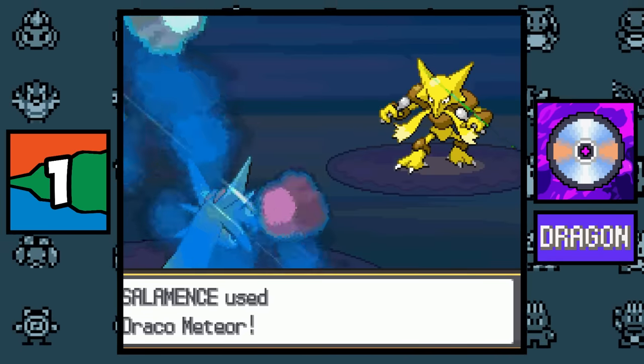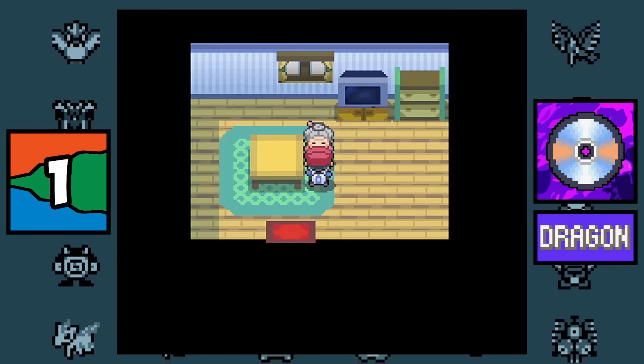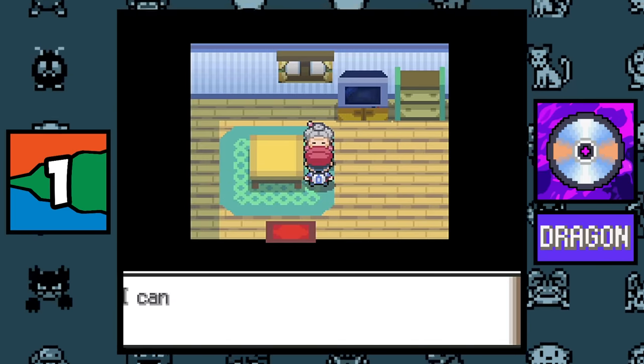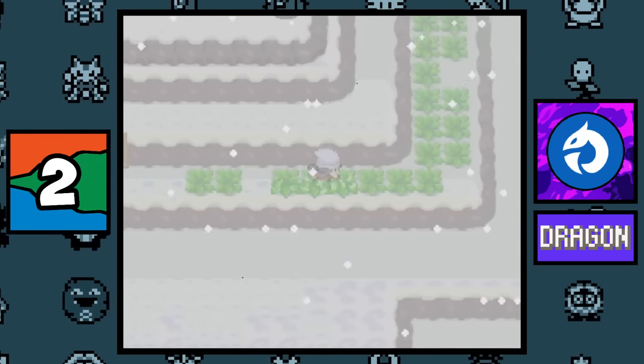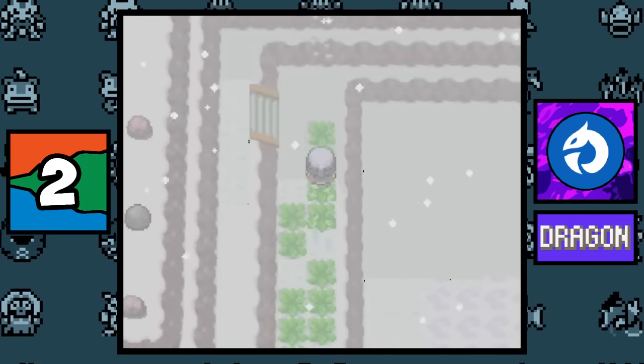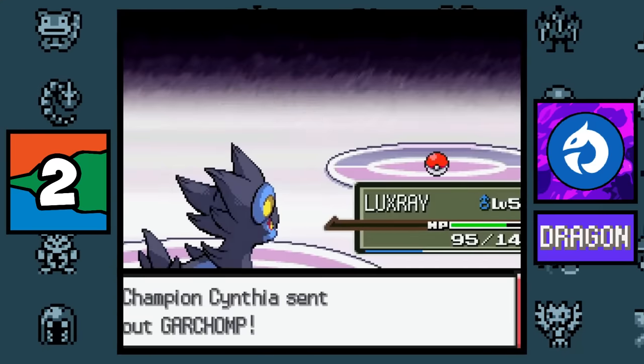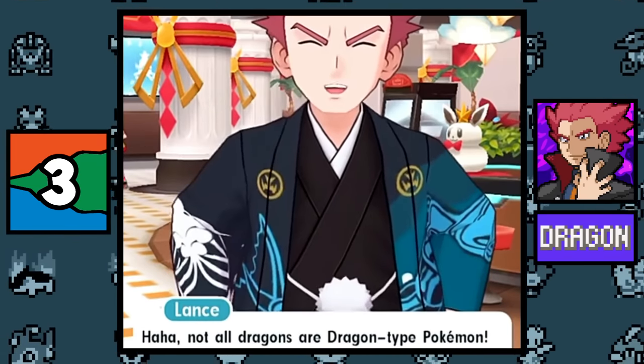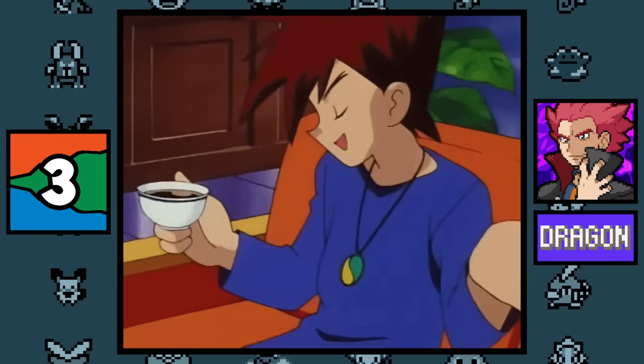Dragon type: the Dragon type move Draco Meteor is thought to be the ultimate Dragon move — before Generation 9, it was exclusively taught by move tutors who'd only teach it if the Pokémon had max friendship. Sinnoh is the only region with no Dragon type specialists, so I guess all the Dragon trainers were scared away by Cynthia's Garchomp.